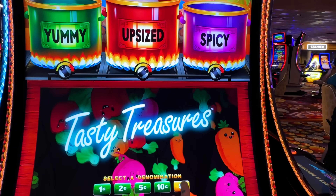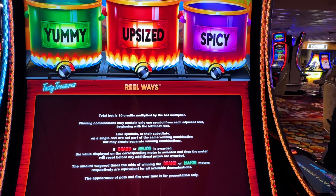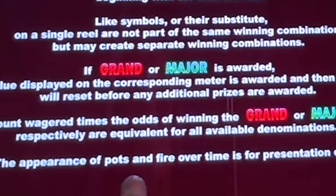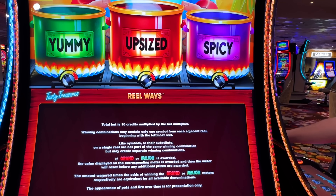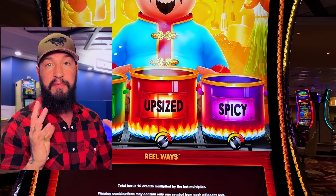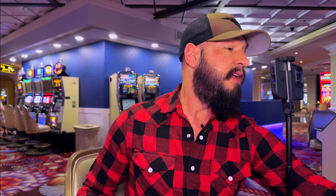Let me pull up these game rules. We're going to play it on the dollar denom today. The appearance of the pots and fire over time is for presentation only, meaning that those pots up there, those flames, all of that is just purely for entertainment. It does not indicate if a bonus is getting closer or a bonus is due or anything like that. So that is really important to note.